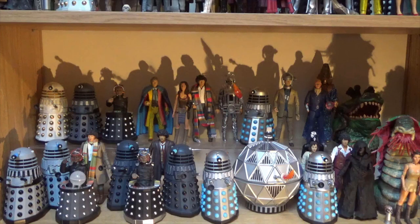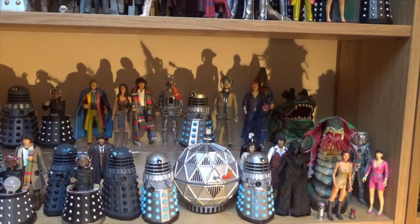Then we move down slightly - we have Peri and Sharaz Jek from the Caves of Androzani. Then we have half of the Keeper of Traken set - I've got the Fourth Doctor and the Master, but I need to track down the Master's TARDIS and Melkur. Next to them we have Leela from Image of the Fendahl, and of course a Fendahline as well from the same set. And we have Peri and a Rogue Cyberman as well - absolutely love that Cyberman figure.